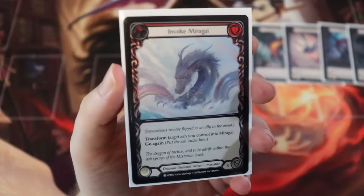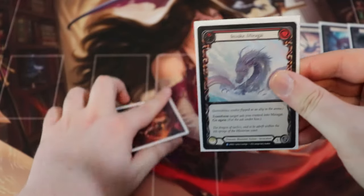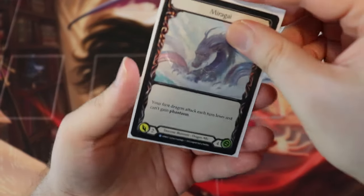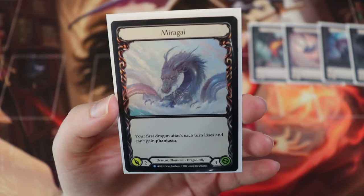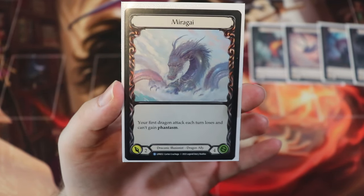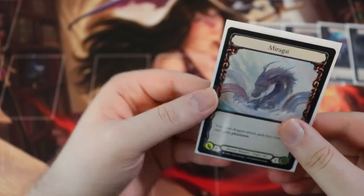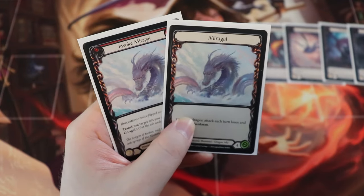Next up, we have the dragon from Mysteria — Invoke Mirror Guide. This one costs one to play, a low cost dragon. When you actually invoke Mirror Guide, they become a two attack, four health dragon that says your first dragon attack each turn loses and can't gain Phantasm — which is excellent. It means we can attack with impunity on the first dragon attack each turn. We are running two Mirror Guides because this effect is so important to our deck.